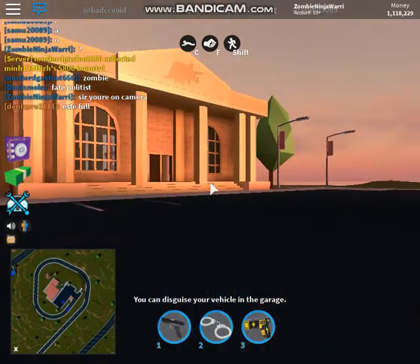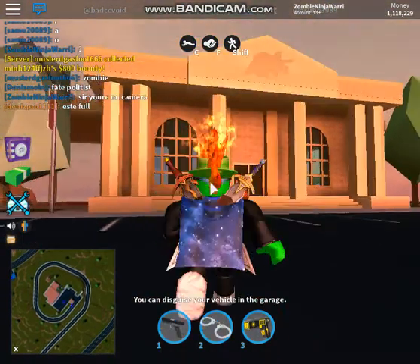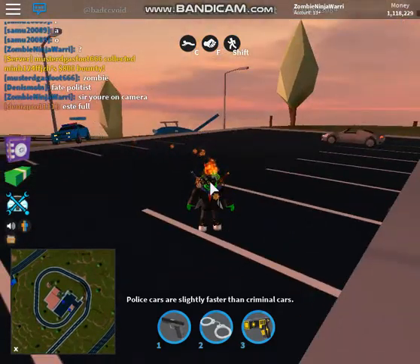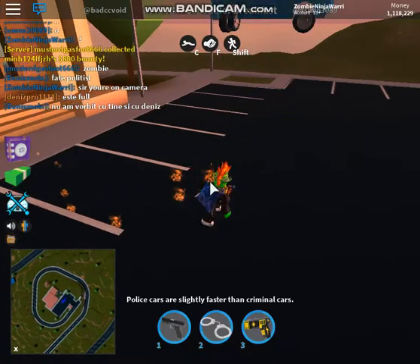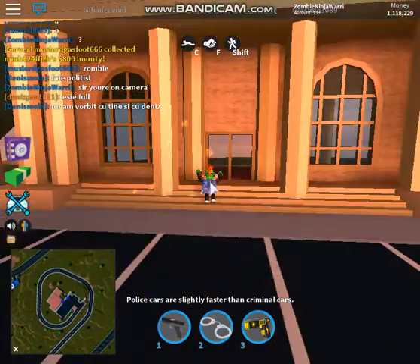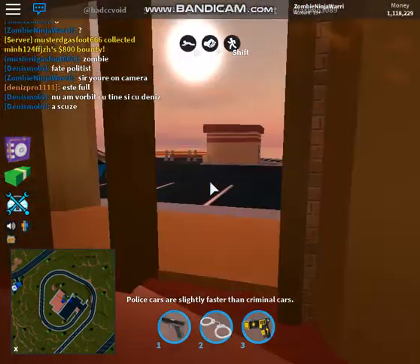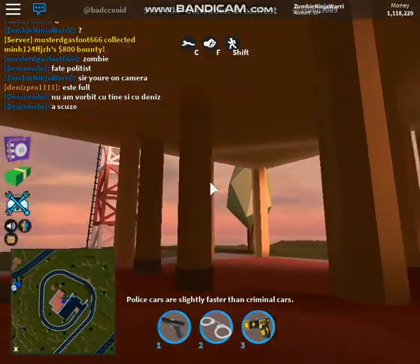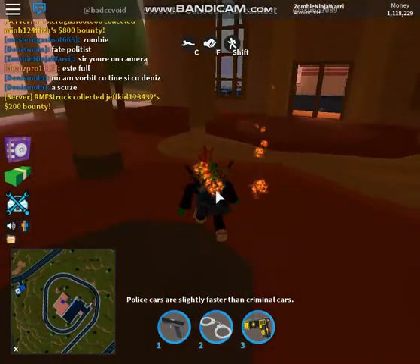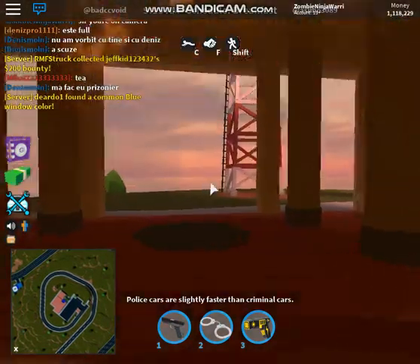I've been searching for at least half an hour to try and find a server with this updated building. If we go inside, you can see there are more pillars — the radio tower is right there. They've got more pillars in here to hold the roof. We also finally got a roof, and then there's a little bit of a stairway. The radio tower is still there as always.